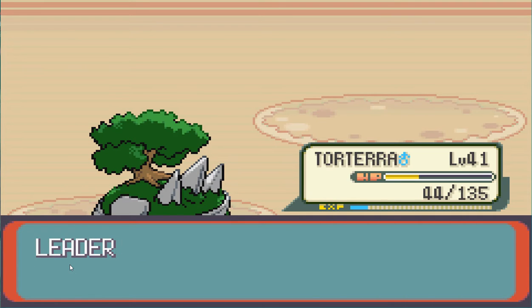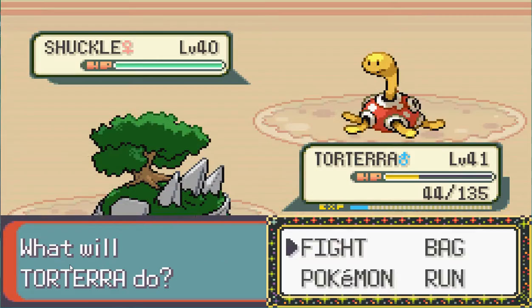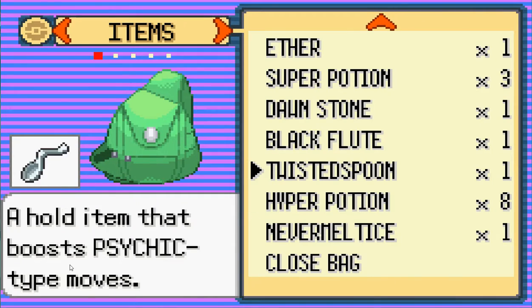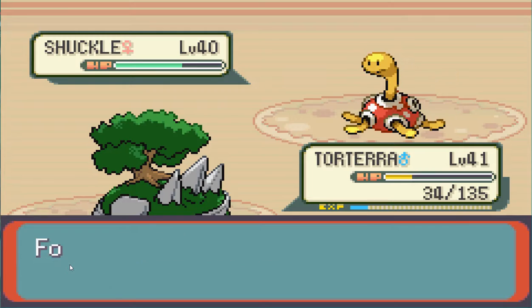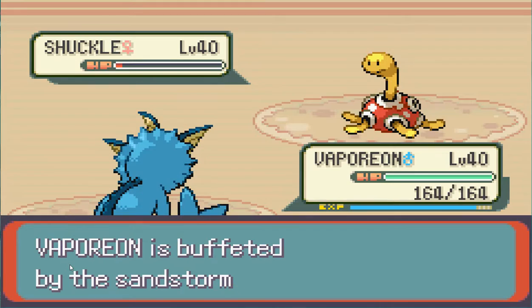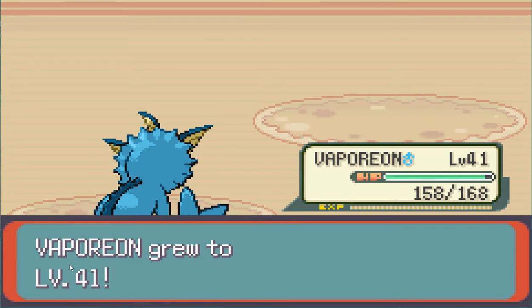Shuckle - oh god, I hate this Shuckle because I'm scared of it. Shuckle is Rock Bug, and is weak to water, rock, and steel. We are going to heal Vaporeon with a revive, and it keeps using Rollout. It's raising its defense but Vaporeon is a special attacker. We're going to try without Vaporeon. Vaporeon comes in with Scald - and did we win? I think that's the last one.